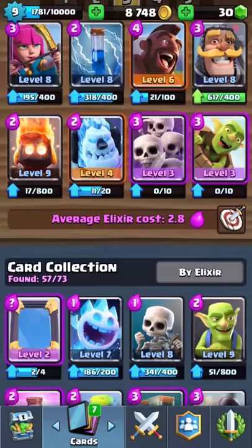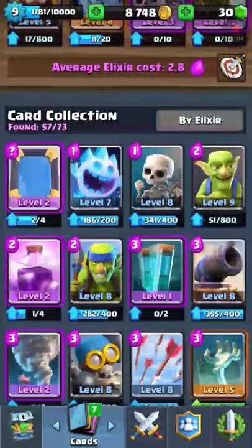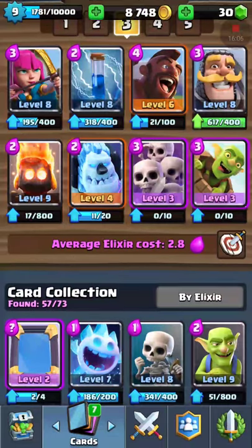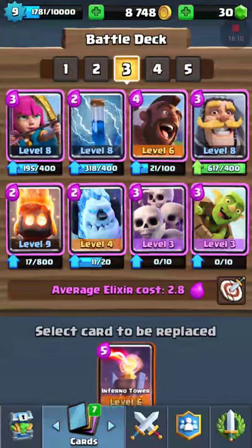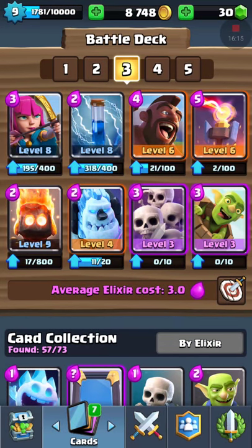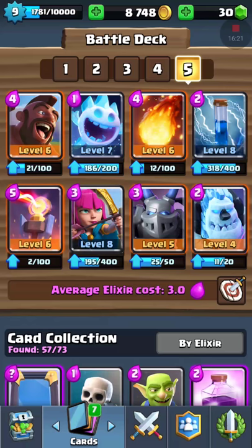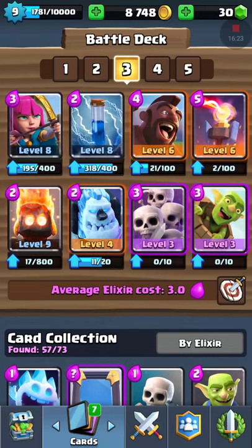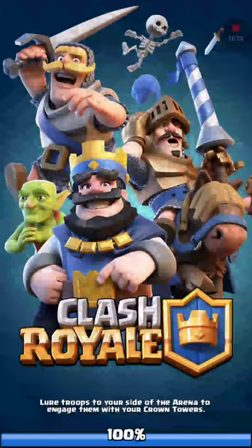Zap in for the arrows. For the knight I'm gonna put in the inferno tower. It's basically the exact same deck as this one, just without ice spirit and with goblin barrel. Let's see if that's a little bit of a better combo.